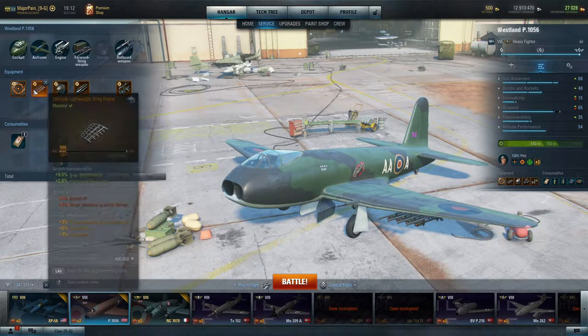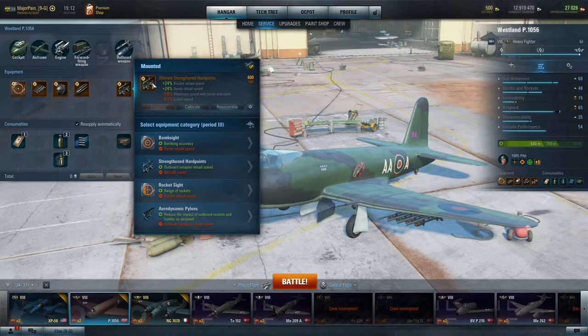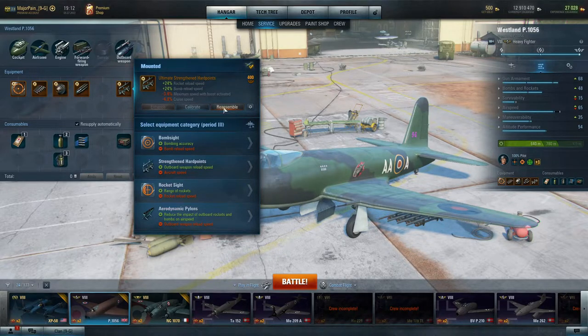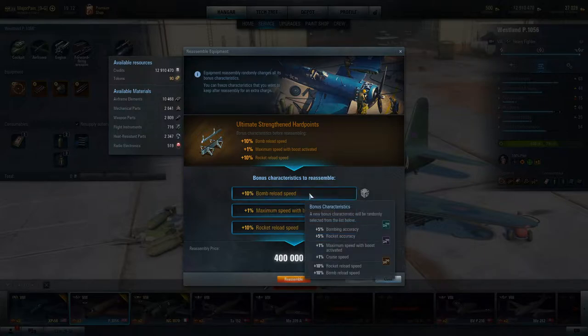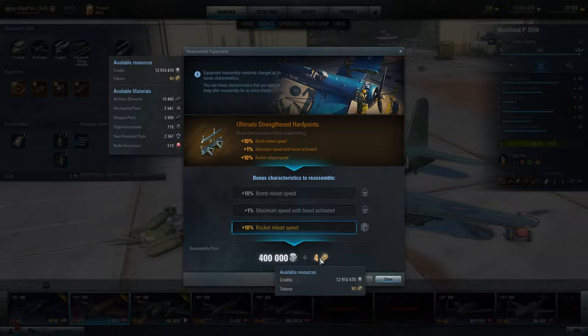With equipment we have bonuses and there is an option to change those bonuses. In this case I have reload speed of bombs and rockets, and I want to improve that even more. We go to Reassemble and you can choose which bonus you want to keep and which to change. Moving your mouse over the options shows what kind of bonus you can get. This is very expensive — to change just one costs 400 silver plus tokens.